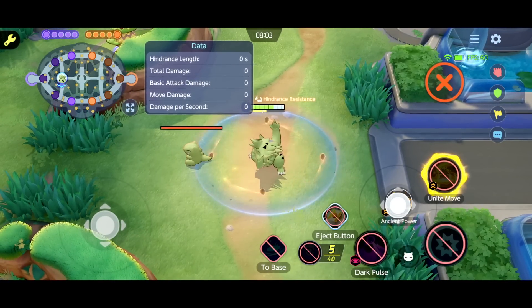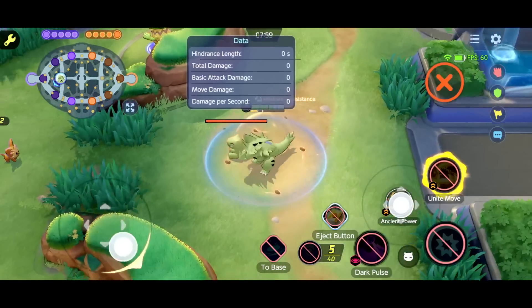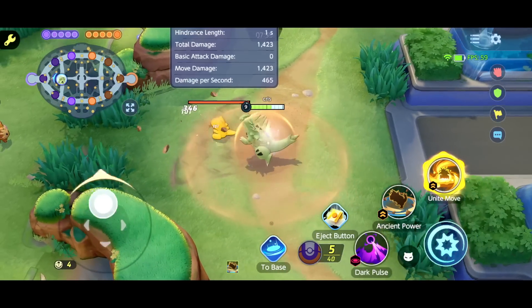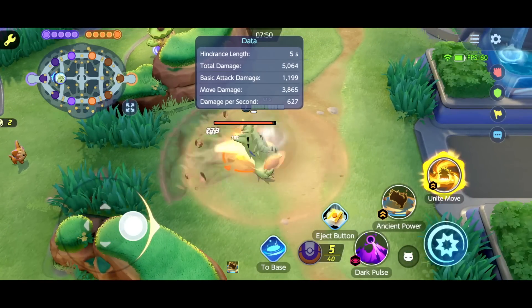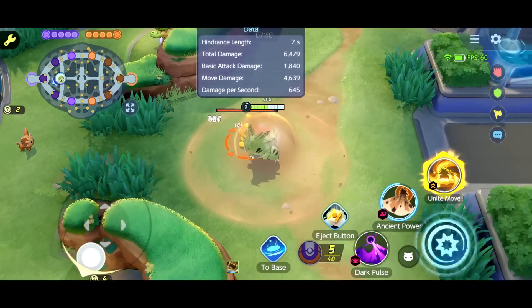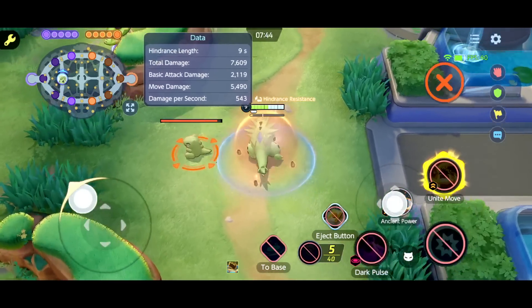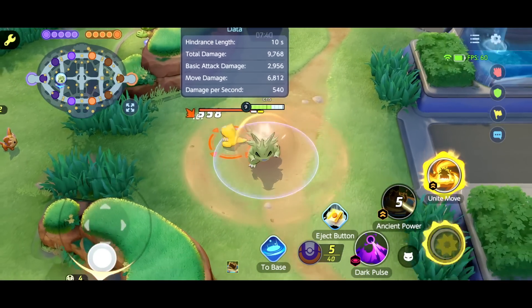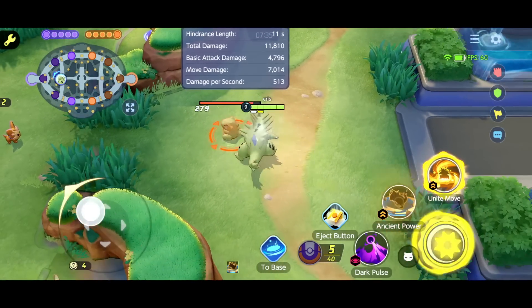We have Ancient Power. He charges something up, gets hindrance resistance, and then releases it. You can reactivate it once. And we do true damage right now — you can see those white numbers, that means we're doing true damage. I can't fully read this move right now because I have to hold it down to use it.